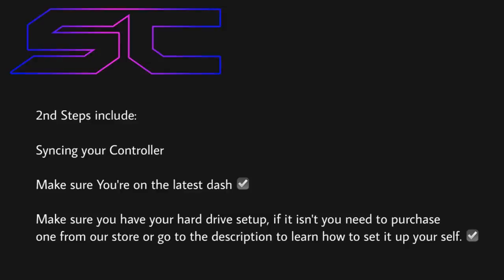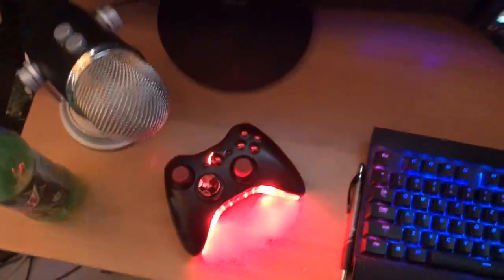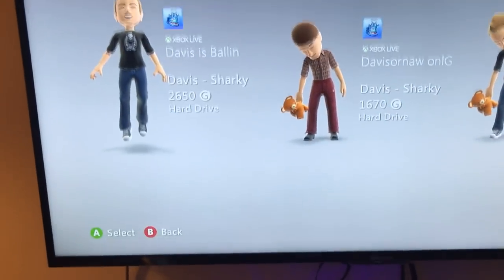Okay guys, so this is part two of the video. This will just be showing you guys how to check to see if you're on the latest dash. Your console booted up and boots up to the screen. You might not have any profiles or anything. Just make sure you take out any disks like I said before, and make sure your hard drive's plugged in.